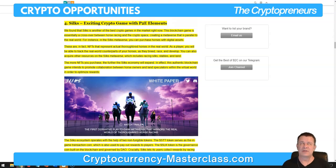The next play-to-earn game is Silks, an exciting crypto game with P2E elements. Silks is a blockchain game that is essentially a crossover between horse racing and the crypto space, creating a metaverse parallel to the real world. In the Silks metaverse, you can purchase horses with digital assets — NFTs that represent actual thoroughbred horses in the real world. As a player, you can track the real-world counterparts of your horses as they breed, race, and develop. You can also acquire other resources including racing Silks, stables, and land. This blockchain game promotes collaboration between horse owners and land speculators within the virtual world to optimize rewards.